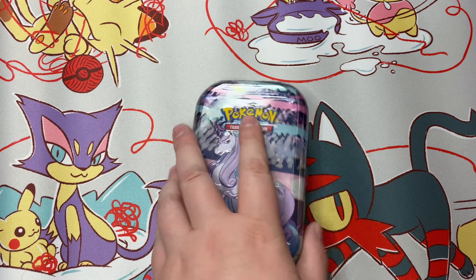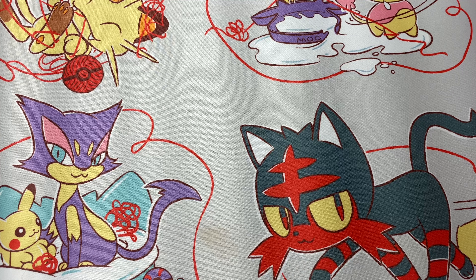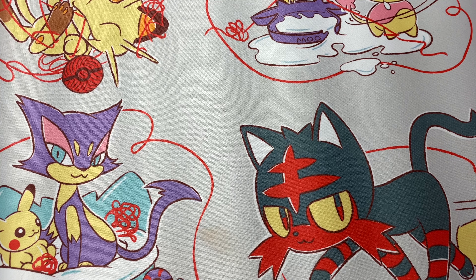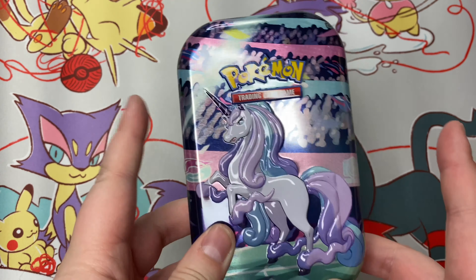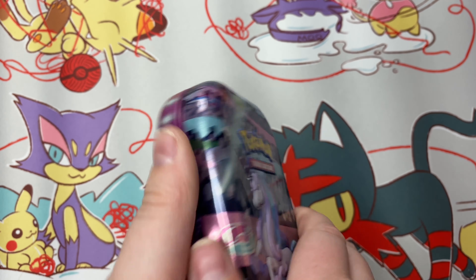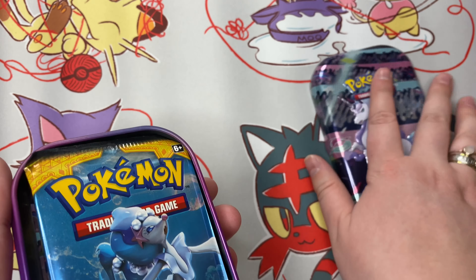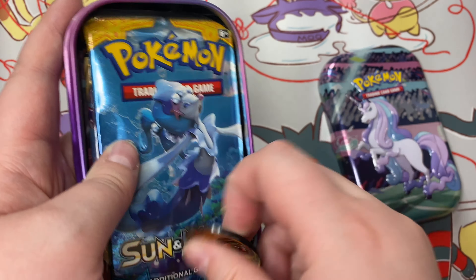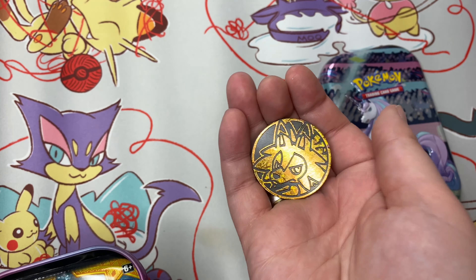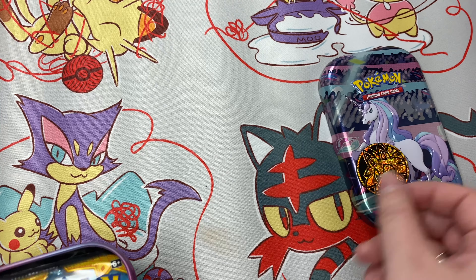We're gonna start with the Galarian Rampardos tin. I don't really ever have the best luck with these tins, but I thought I would just open one and I really like Rampardos. I also have the Toxtricity and the Sirfetch'd tins and I really like those too, so I thought I'd add this one to the collection. I'm really excited for the tins releasing for the Shining Fates collection — they're so cute, and I really want the Eevee one. We got a Licorice Rock coin. I love how it shimmers in the light, that's super cute.